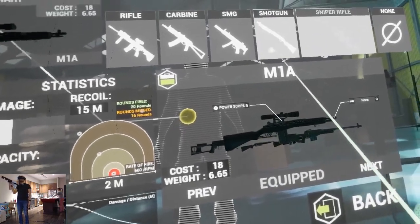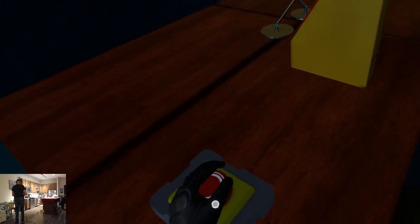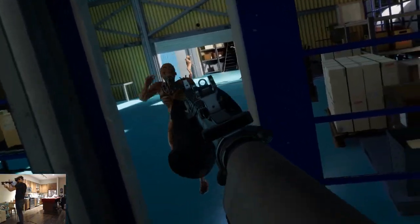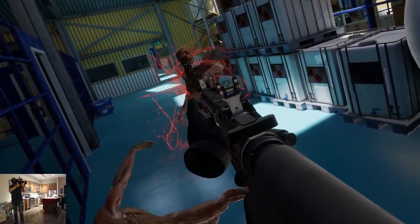There's some easter eggs to find inside the Introduction Hub world as well. If you push a certain red button, you get to shoot zombies. It's not an official game mode, but it's a fun bonus.